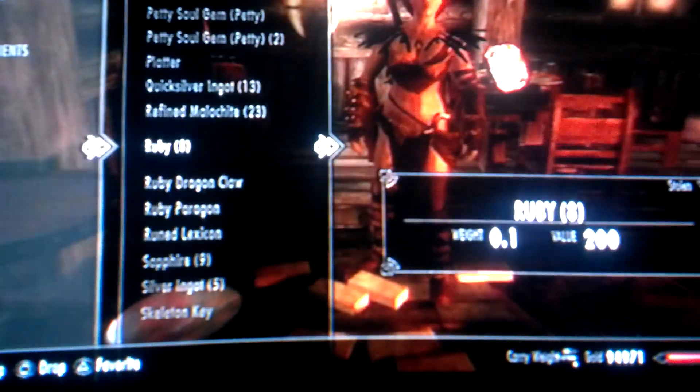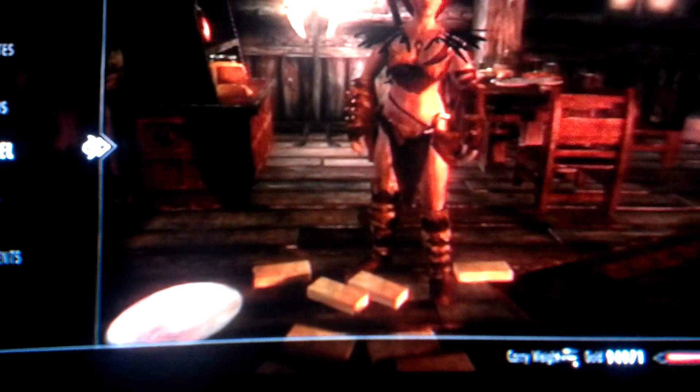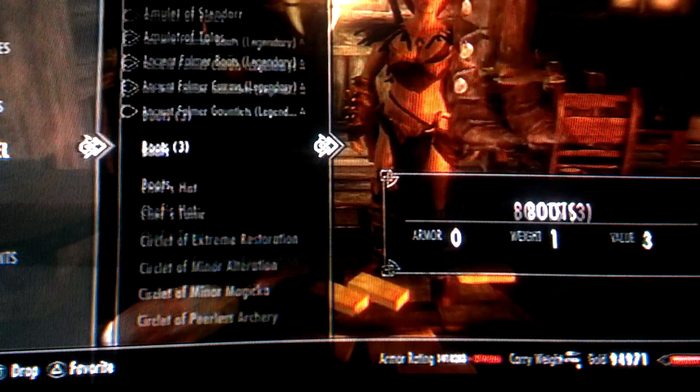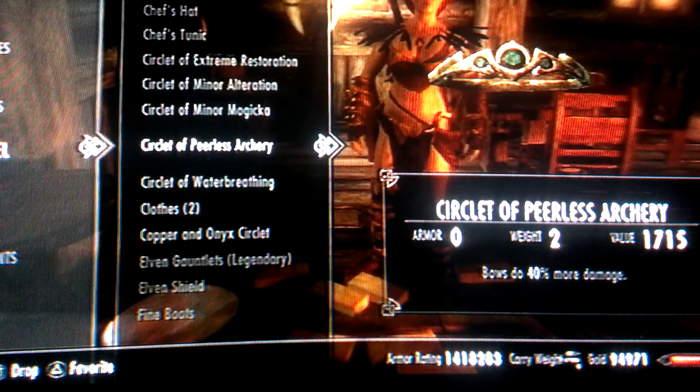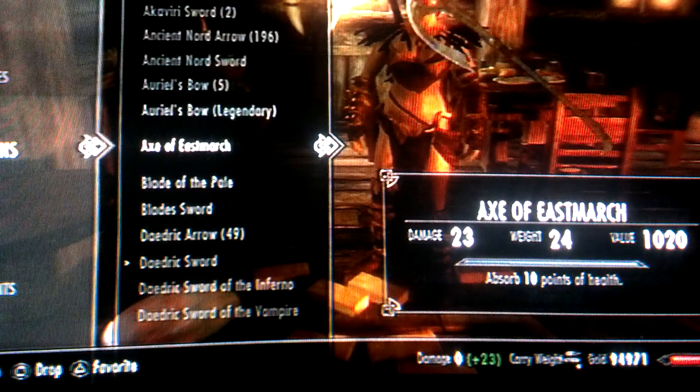What sucks is that when you take it back from your companion and it's in your inventory, it comes back as stolen. I don't know why — I mean it's your companion, you can do whatever, but whatever.